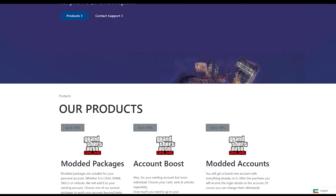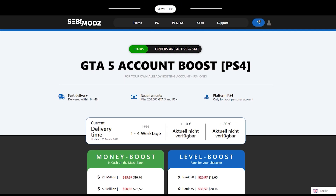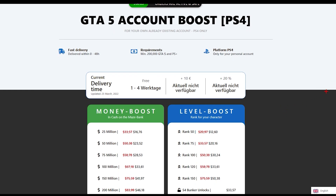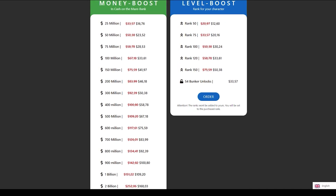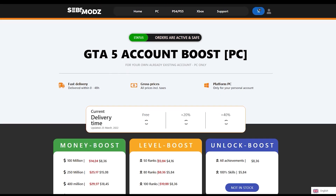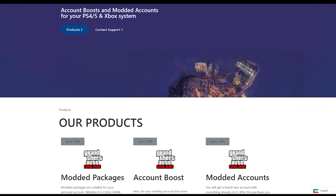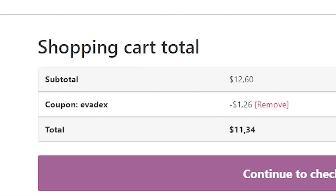Looking for the best cheap GTA 5 services? Then make sure to check out SEBI mods as they offer the best and cheapest GTA 5 services like modded accounts, money services, RP services and a lot more for a very cheap price. You can get 1 billion for just $100. They do all these services for PC, PS4 and Xbox. If you want to buy any of this then make sure to head to the description and click the link. Also make sure you use code EVADEX at checkout to get 10% off of your order.